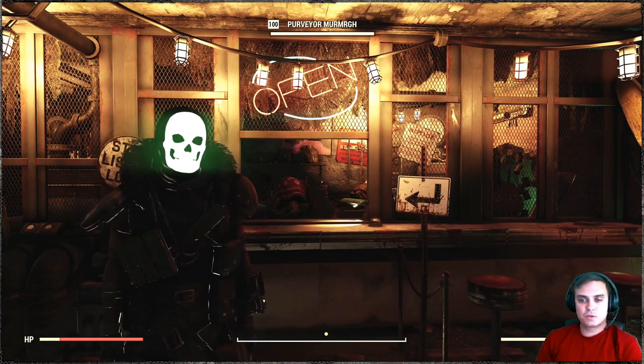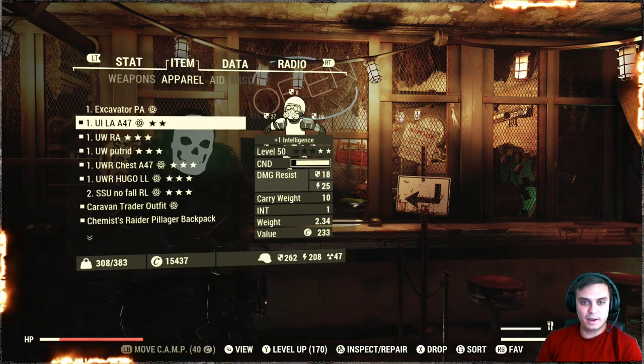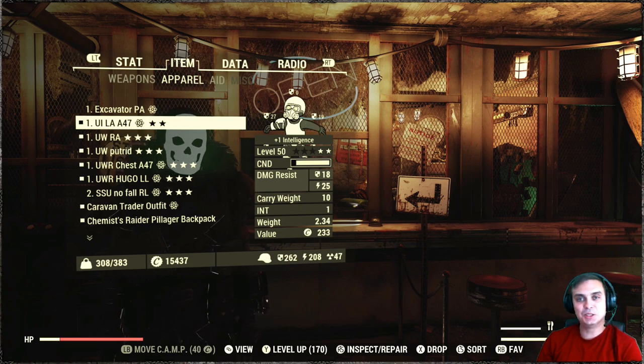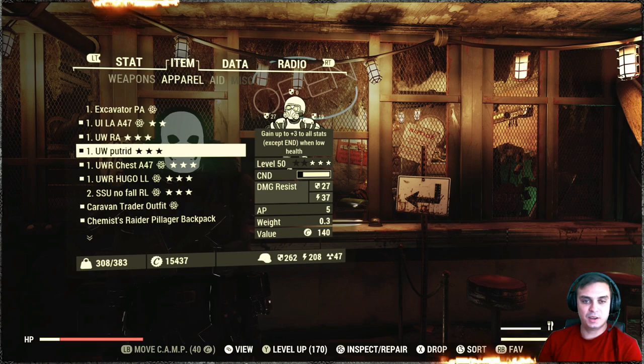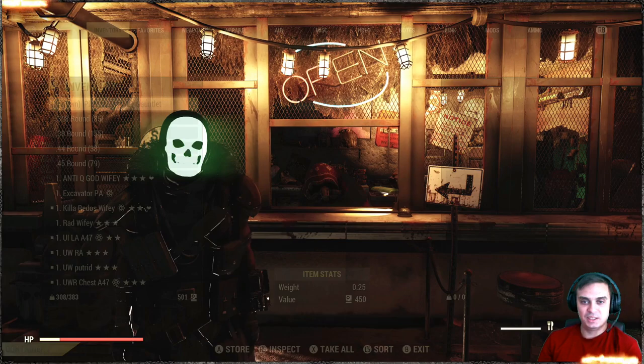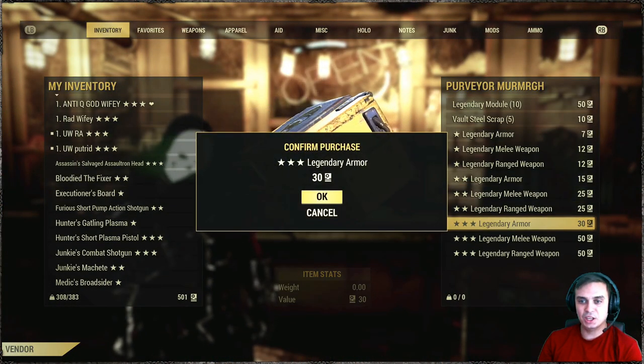Alright, fingers crossed. I hope I'm going to get something that I need because I only need one last piece, which is the left arm unyielding weapon weight reduction. Thanks to Putrade — he gave me another one. Oh, I forgot to name which side — it's right leg. So let's start. Come on baby, be generous, show me some love tonight.